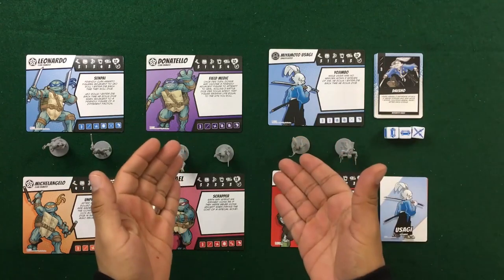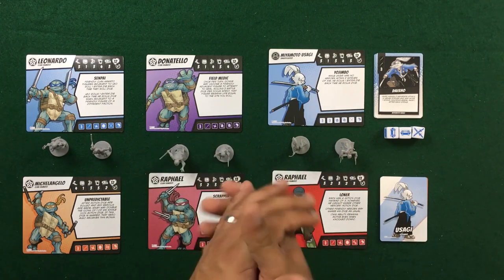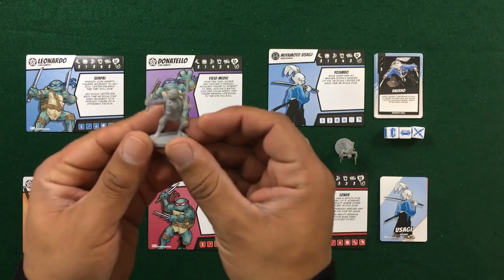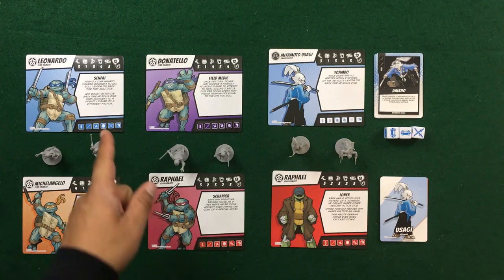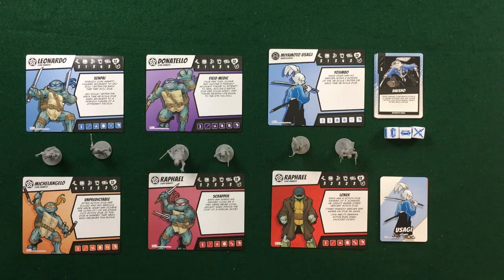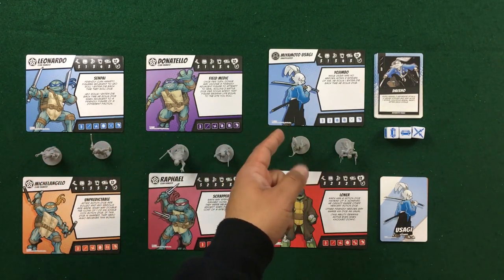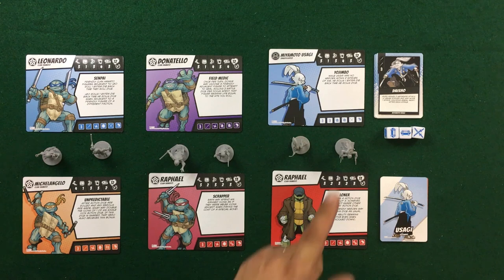Let's take a look at the components for the Stan Sakai expansion pack as well as Loner Raf. Starting with the Stan Sakai pack: we've got Leonardo's new character card and his new miniature, just a little different than the one in the base game. He also has a new ability — any friendly Clan Hamato, so all the people related to the turtles, will get to roll an extra die each time they roll dice.